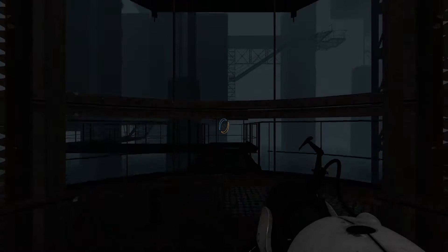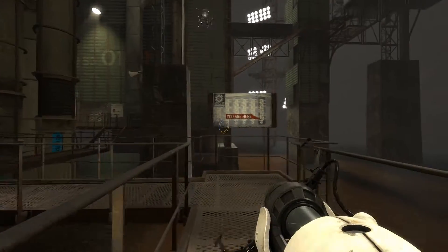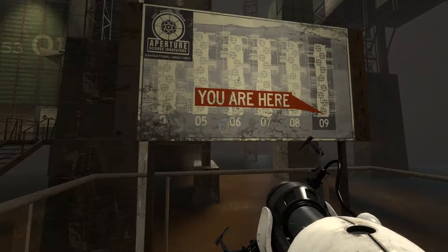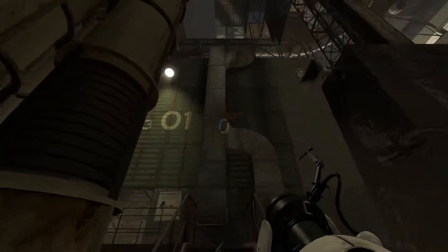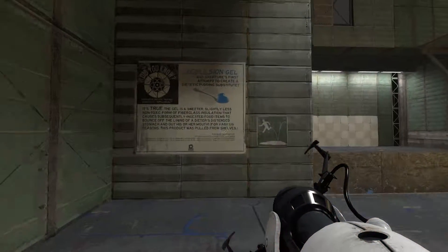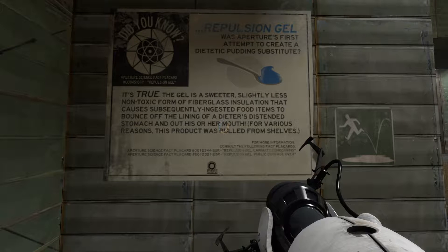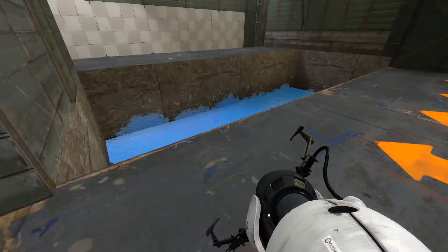All right, let's get started. This first test involves something the lab boys call repulsion gel. You're not part of the control group, by the way — you get the gel. The last poor son of a gun got blue-paged and broke every bone in his legs. The repulsion gel is a slightly less non-toxic form of fiberglass insulation that causes subsequently ingested food items to bounce off the lining of a dieter's distended stomach and out of his or her mouth. For various reasons, this product was pulled from our shelves.